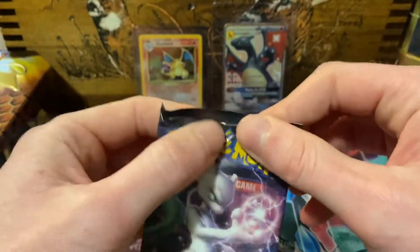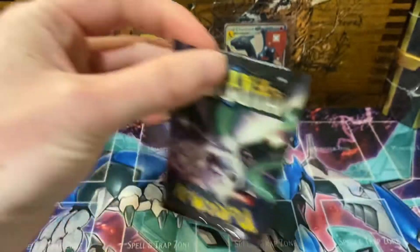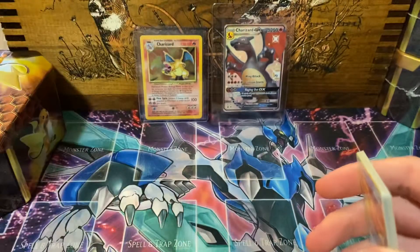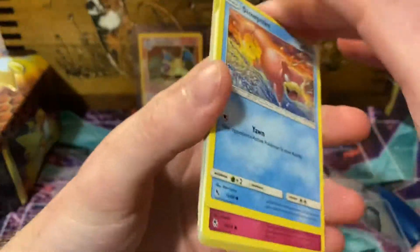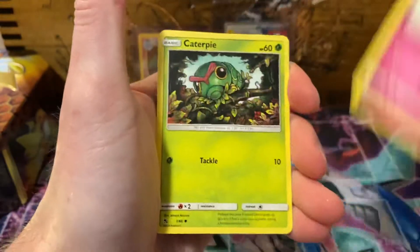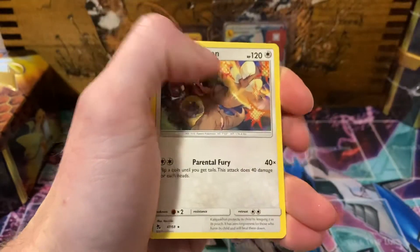This is my first tin opening. We're after those GXs like usual. Code card. We got slowpoke, clefairy, jigglypuff, caterpie — and an eevee reverse holo, jigglypuff, and a regular rare kangaskhan.